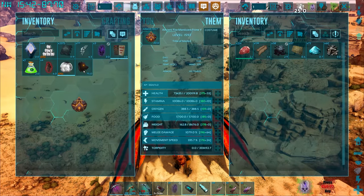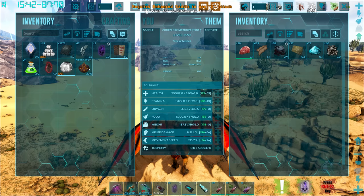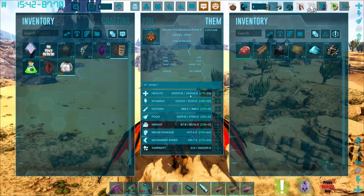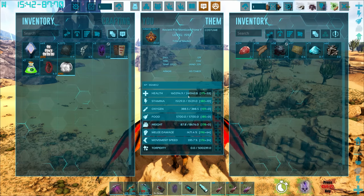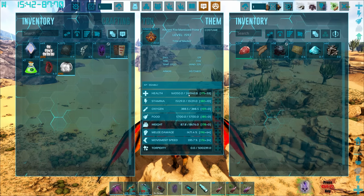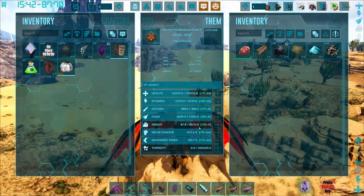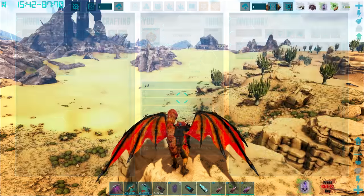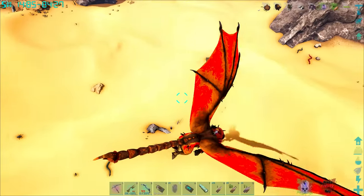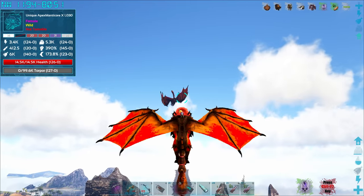Feed him the head of a manticore. He's eaten it — give him his saddle back. He only gained 40,000 health and 5,000 stamina. Normally you can gain up to 50,000 so that's pretty bad. But melee damage gained nearly a full 50 points, so I think this guy's gonna be a beast. Let's go find somebody else to test it out on.